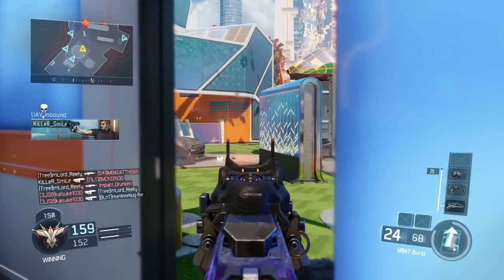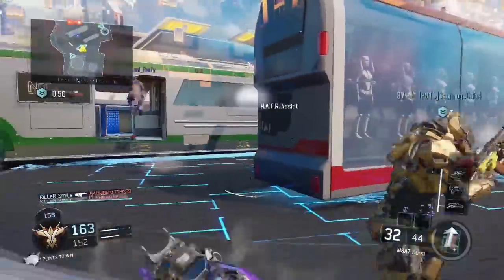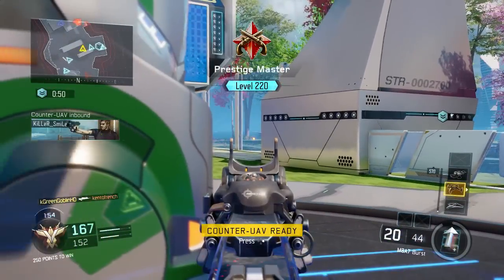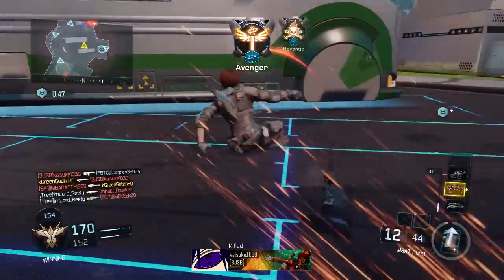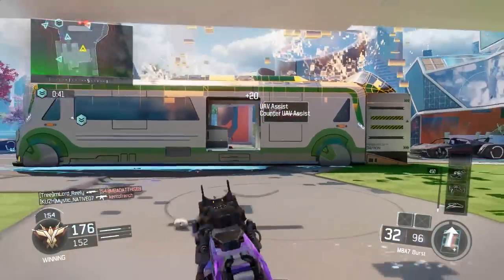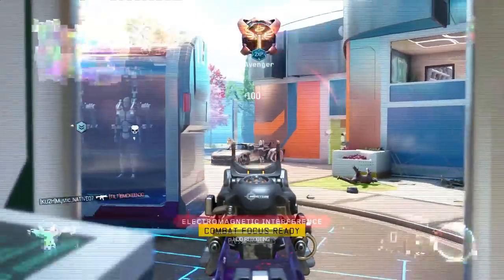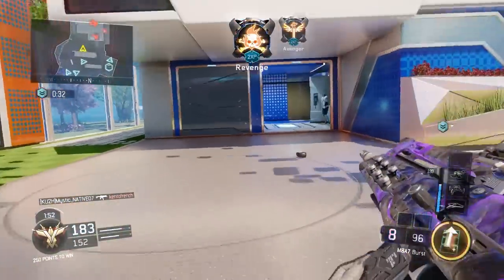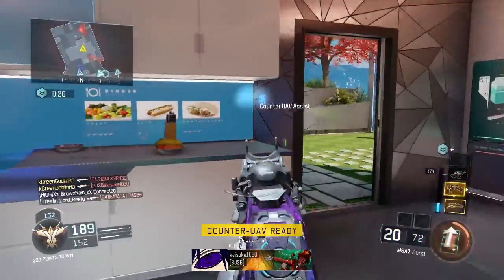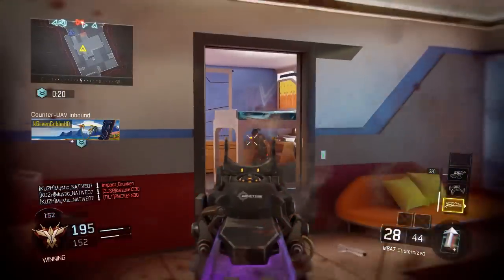Recoil is not a problem on this gun so you don't need a grip. I'm going to say three attachments like usual. The three attachments you're gonna want on this gun are: stock — because it's an assault rifle, you're gonna be posting up and strafing to hit those shots — and then quick draw and long barrel. Quick draw makes up for some of what this gun lacks at medium range, because sometimes it won't be a one burst kill. You really need to get first shot on this gun. This thing is not like the Vesper where someone can get their first shot off on me and I can mow them down.